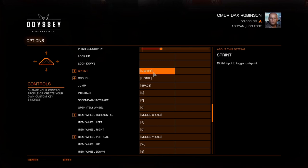Left Shift key is your sprint. Left Control is crouch. Jump is the Space Bar. Interact is E. The second interact is F. Item wheel is a new user interface introduced with Odyssey — it's quite intuitive and helps you do a lot of functions.